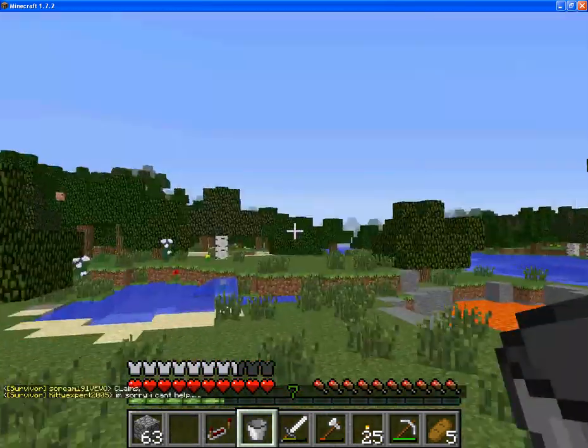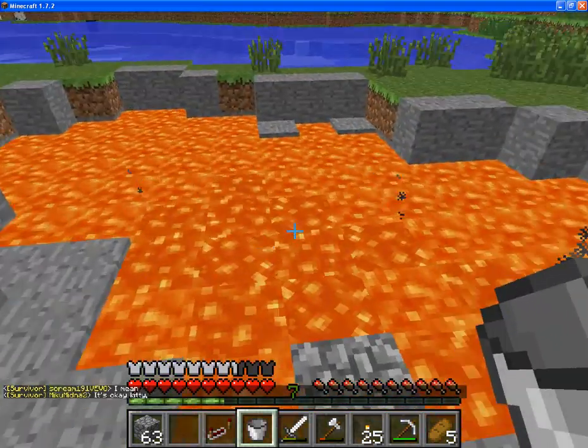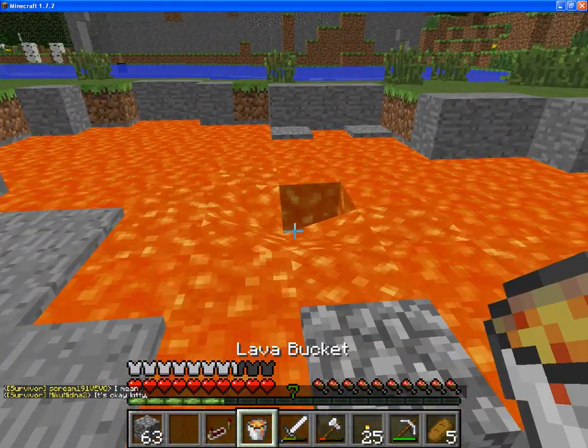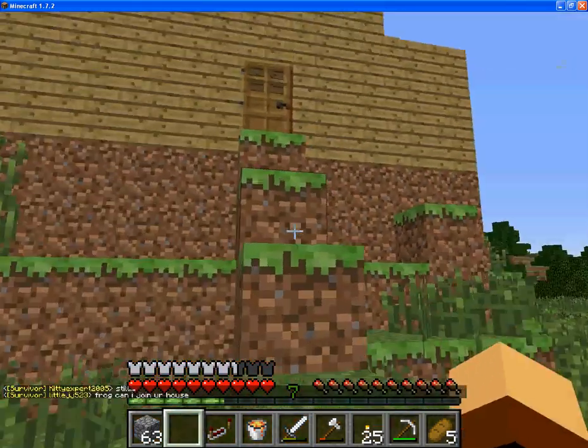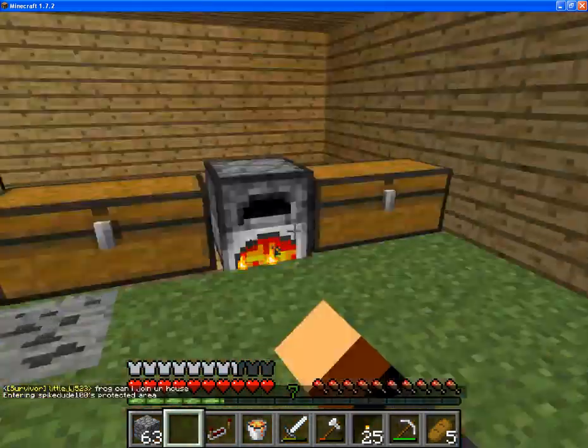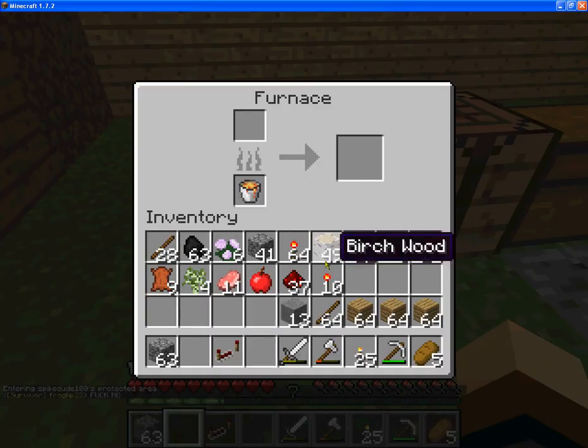Okay, let me just get rid of this. So I'm going to put that in here. Come over here and all you're going to need is obviously a furnace, just a bucket, and then a pool of lava. And then you just right-click somewhere around the lava pool to get your lava bucket.